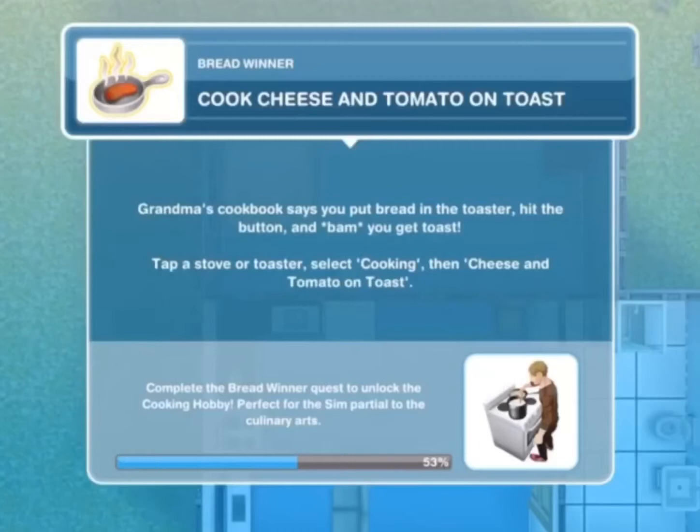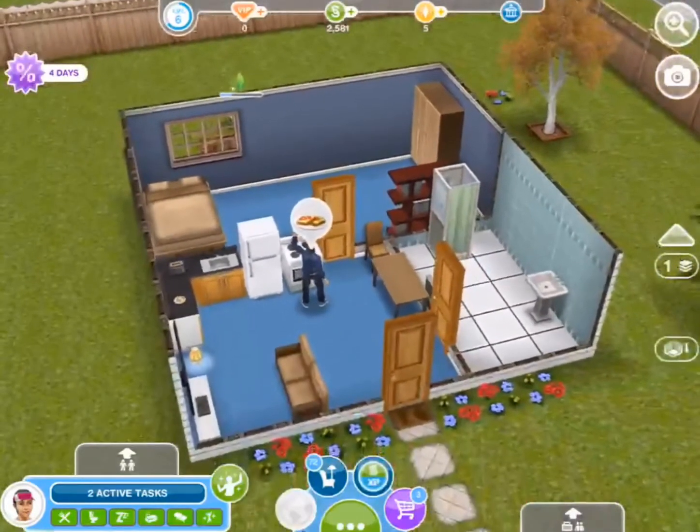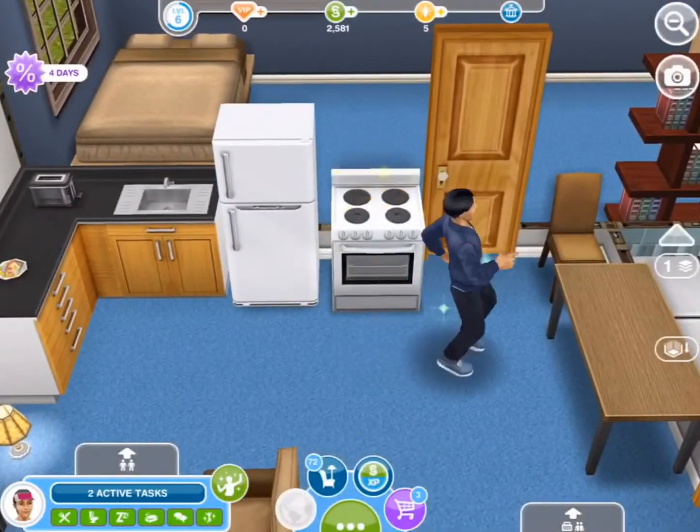Cook cheese and tomato on toast — grandma's cookbook says you put bread in the toaster, hit the button, and bam, you get toast. Tap the stove or toaster, select cooking, then cheese and tomato on toast. My sim is done cooking cheese and tomato on toast, so it's time to click it to go to the next task.